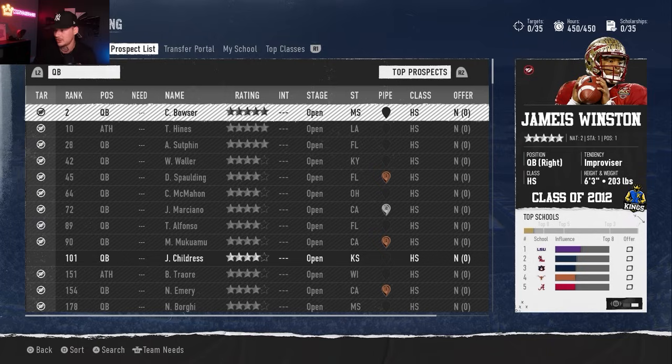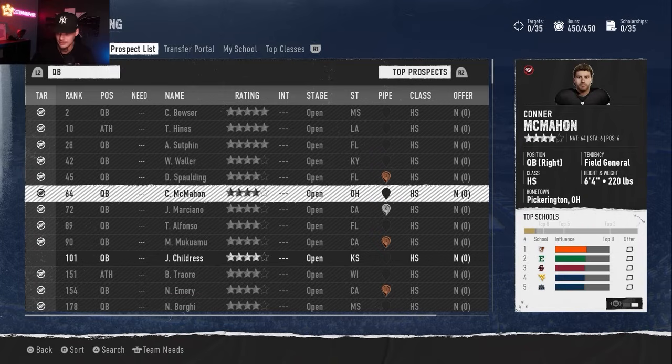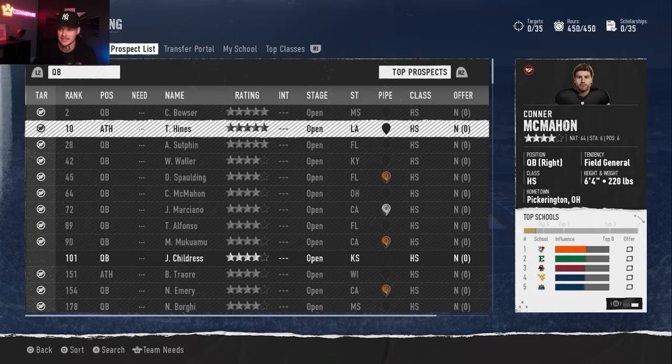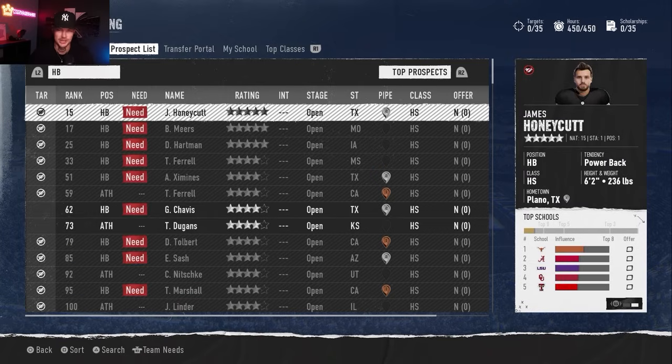Overall I thought this was a great fit for Jameis Winston and I do this for every player each year. His top five schools are LSU, Ole Miss, Auburn, Texas, and Alabama - definitely schools the real life Winston would have been interested in. The other real life quarterback in this class is Paxton Lynch, who played at Memphis but is from Florida. He was a late first or high second round pick by the Broncos, a bit of a bust in the NFL but pretty good in college. This improviser archetype recruit is looking at Florida State, Georgia, Alabama, Ohio State, and LSU.